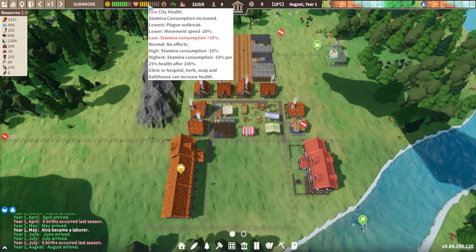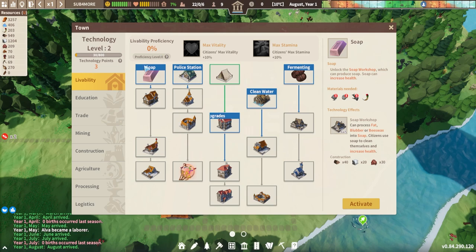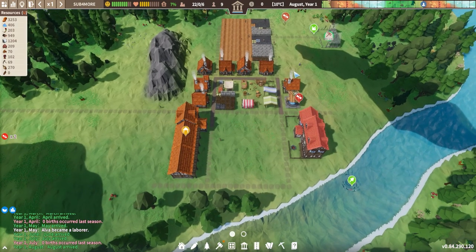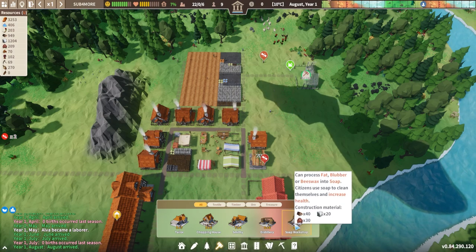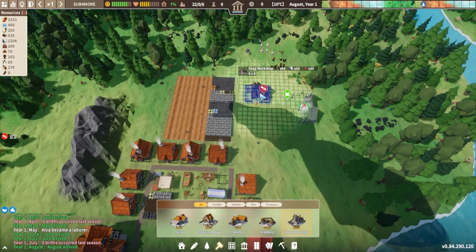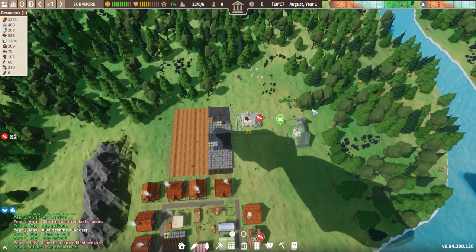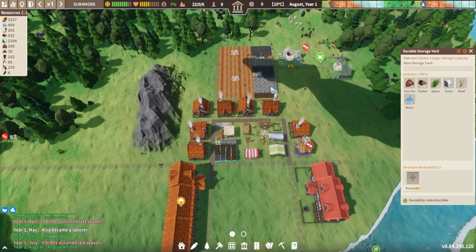My health is starting to drop here and this has happened every time I play so it'll probably happen to you as well. The easiest fix is to open up the tech tree and under soap, go ahead and activate that. As your hunters start to find animals they'll get fat from those animals and this fat can be processed and made into soap. Down here under processing you have the soap workshop, so we can go ahead and place the soap workshop near one of the hunter's cabins because that's where the materials will come from.